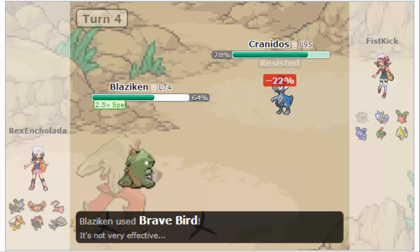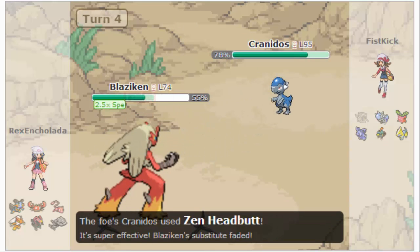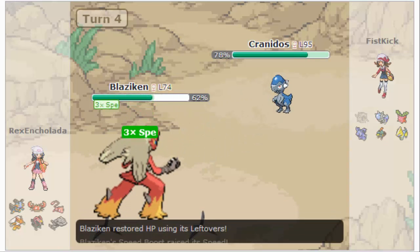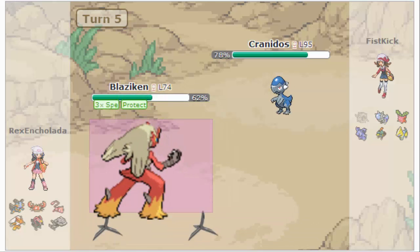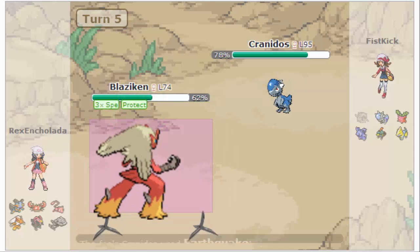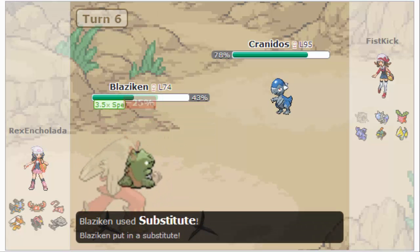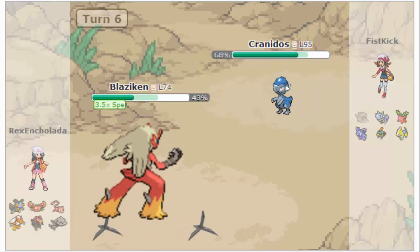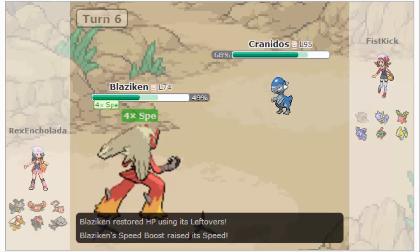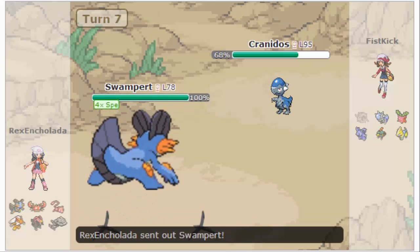He sends out a Cranidos. I Brave Bird — I'm just wasting turns here trying to get the full speed, because I didn't have a certain strong Pokemon on my team that I know can sweep; it just has to be fast enough. He goes for the Earthquake and I Protect. The next turn I go for a Sub, hoping that it won't break so I can send it in behind a sub. It doesn't work, however, and he breaks it immediately. So on this turn, I Baton Pass.